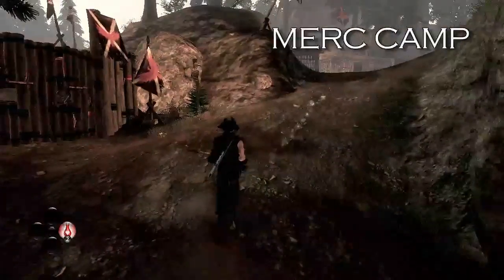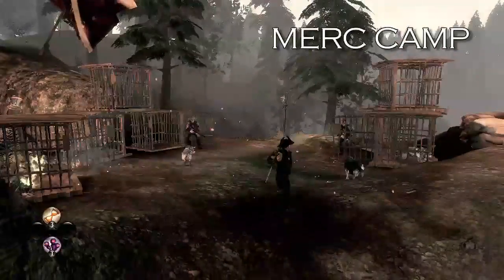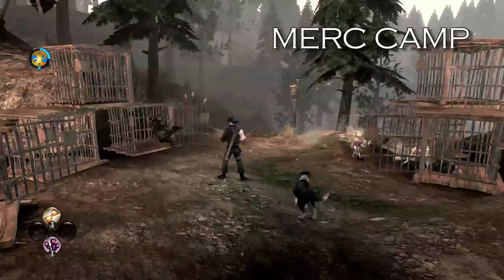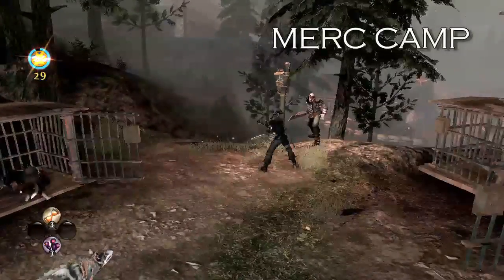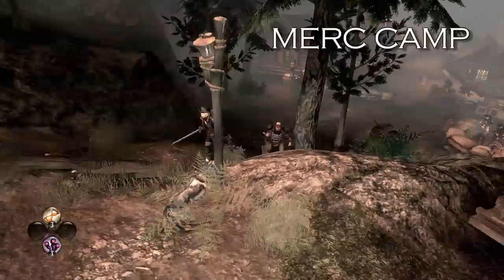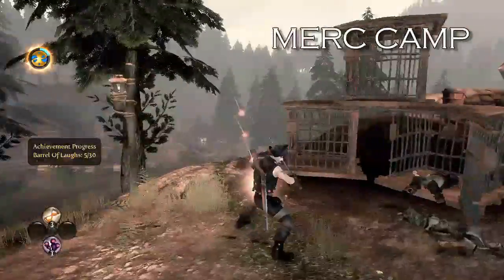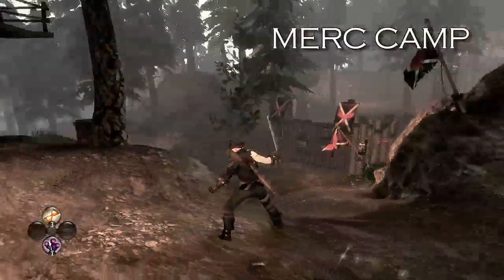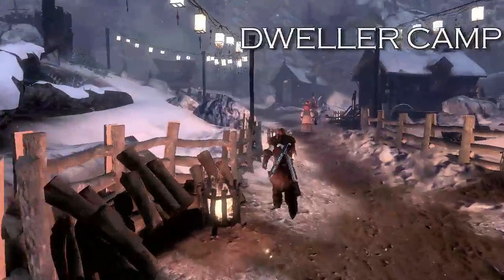The next one is in the Merc Camp, which you need to complete the reliquary to unlock the mission to go there. Right up here in the area where all the wolves are in cages — it's under that guard tower thing. That's the only one in the Merc Camp.